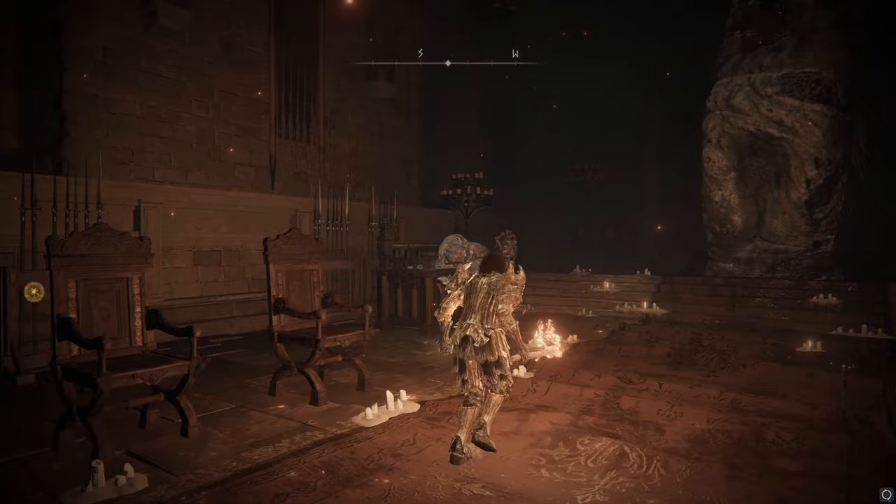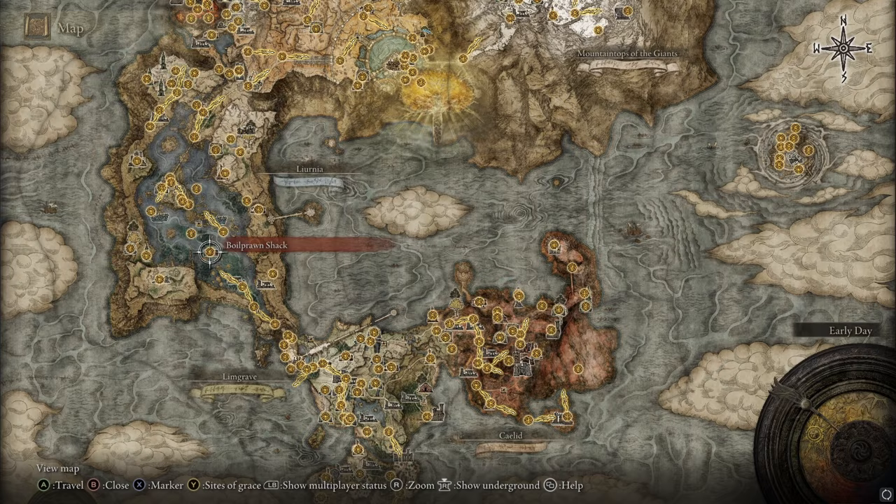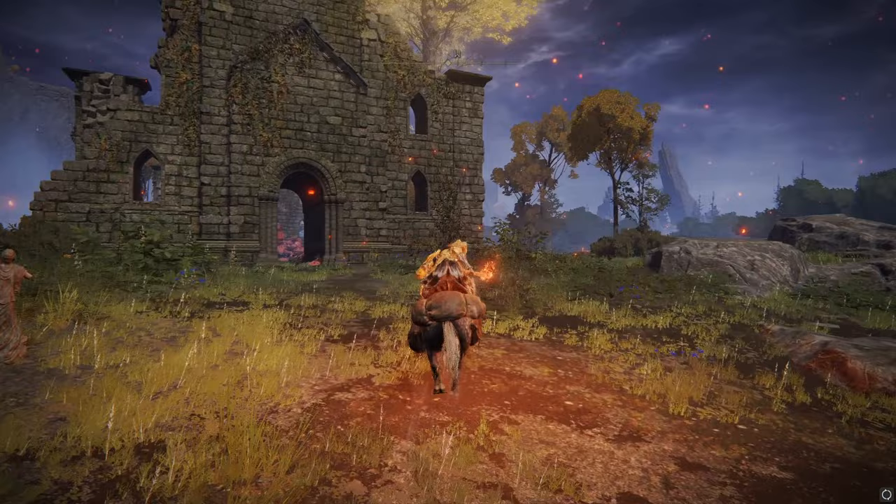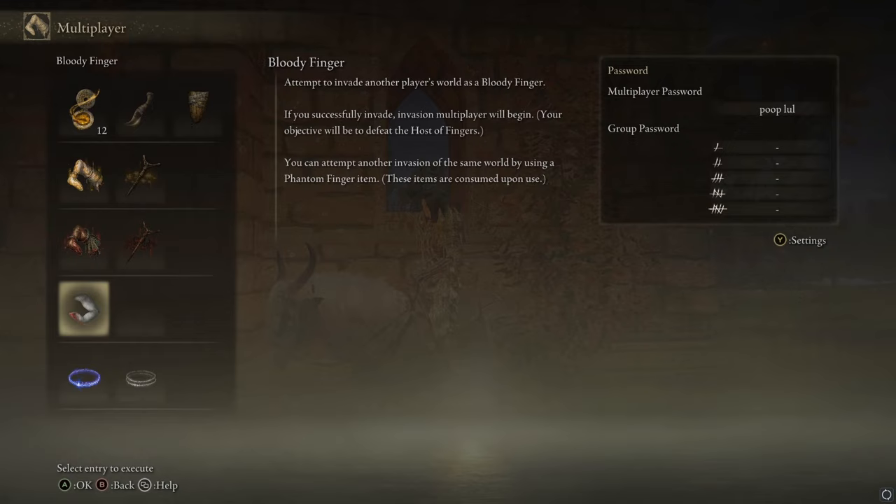There'll be a character at the west gate. Talk to her once and she'll tell you a bunch of stuff. Then make your way over to Lake Liurnia. There's a church right there — nearest fast travel is the Fallen Ruins of the Lake. There'll be an NPC at the church who will give you some Bloody Fingers. You'll use those in the multiplayer menu — they're consumable ones — and you'll turn multiplayer on.